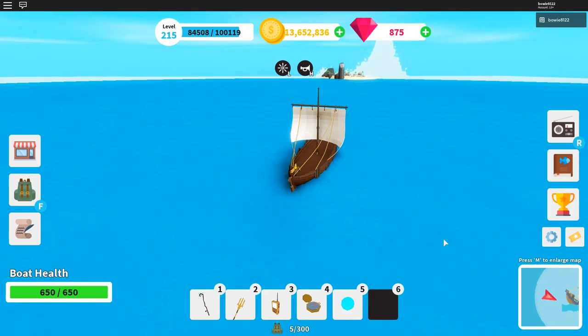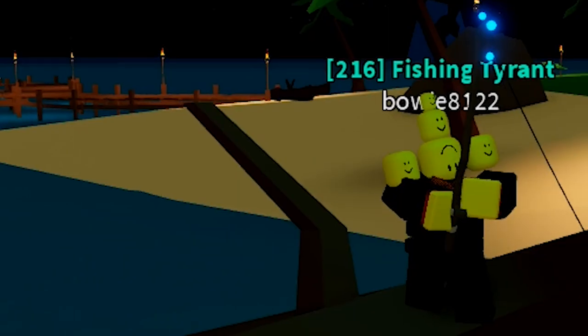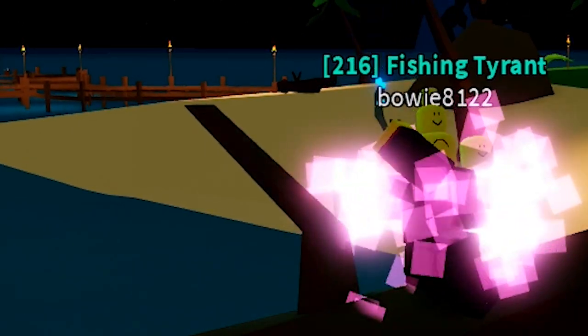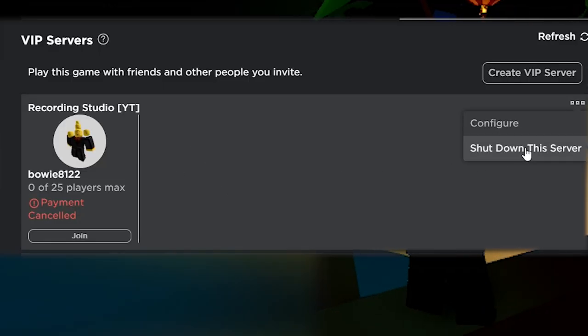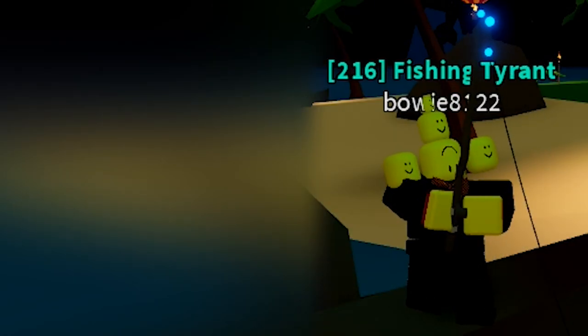And you're gonna get a second treasure ship. Once you get the second treasure ship, you can do something really cool — you can leave the VIP server, shut down the server, rejoin the server, and there will be another ship.